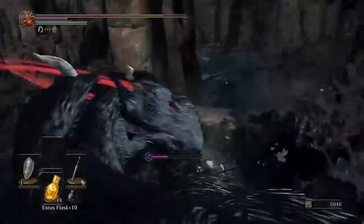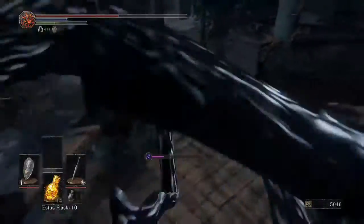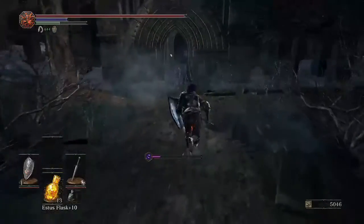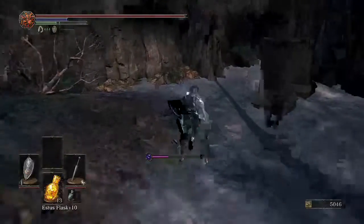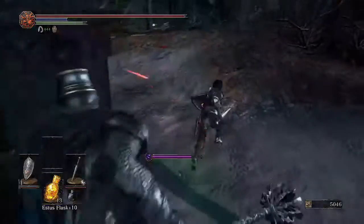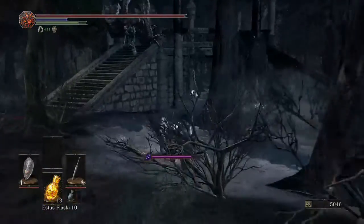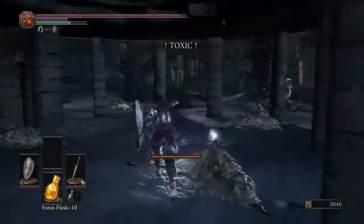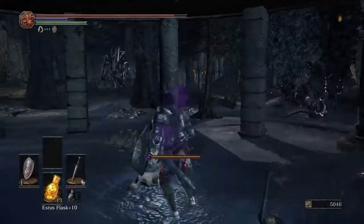These guys you just go around the back of and hit. So that's the bottom of the elevator there. What you're going to do is take a left and you can go at the Ring of Sacrifice. From there, there are a couple items underneath the platform. What I tend to do is go diagonally from the right, grab the claw, the shadow set, and the firebombs.